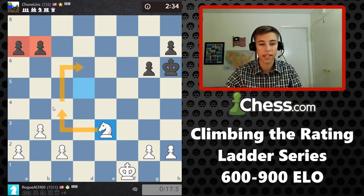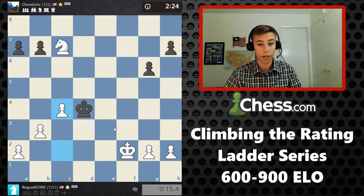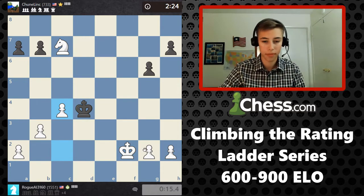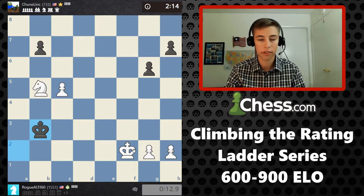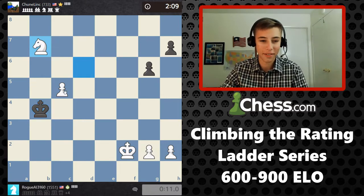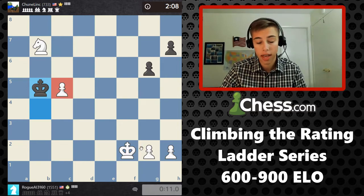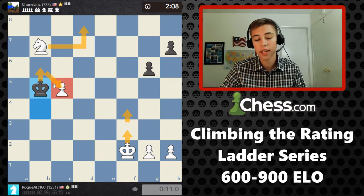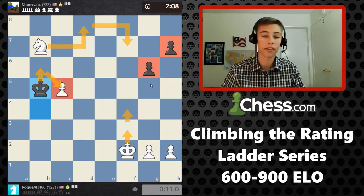Looking at the pawn structures: black has two pawns on each side of the board; I've got two pawns over here and three pawns over here plus a knight, so I'm up four points of material. In this position it's pretty simple to use your material advantage to take down your opponent — just bring your knight over, take down the pawns before the king can run over, and we'll get a won position. Fantastic game. We ran down till checkmate, had to speed up a little bit.